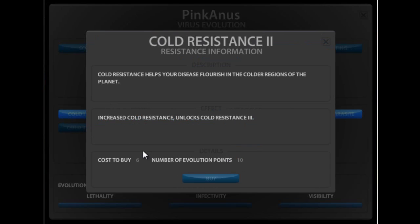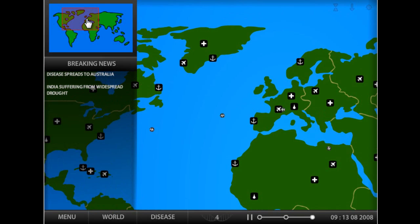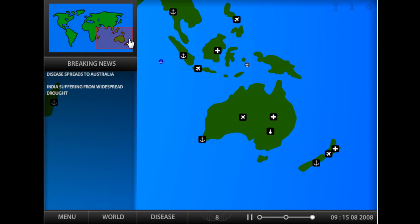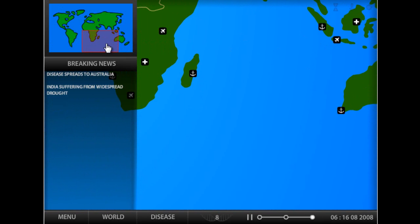We're getting those evolution points. And here are the main countries you need to watch out for if you're playing this game: Greenland, Cuba, New Zealand, Indonesia, and the main one - Madagascar. This is the most annoying country.